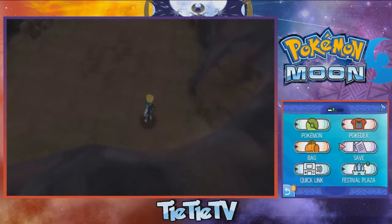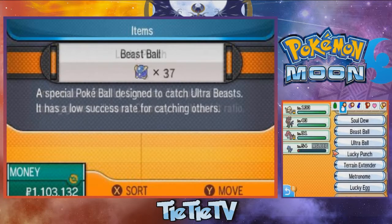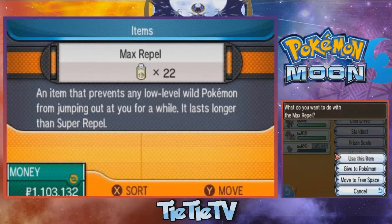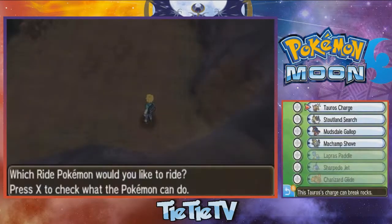So you're going to use your Tauros, smash some rocks, and get over to the furthest hollow, I believe it's called. Anyway, make sure you have Max Repel and a good team to catch this guy with, because I struggled. It took me so long to catch this guy and I got really annoyed, and you'll see in the video.